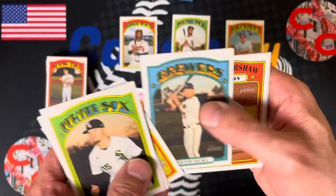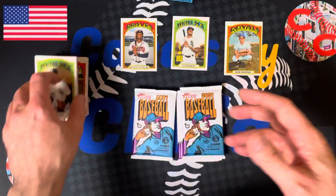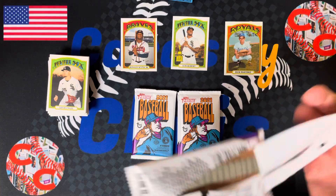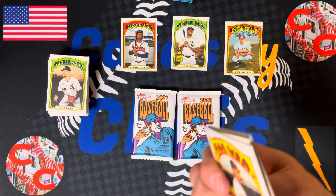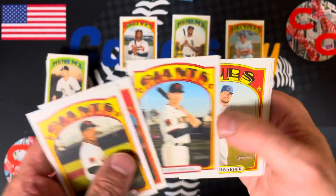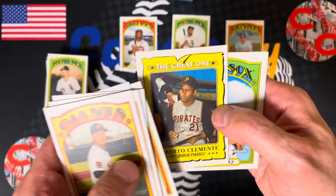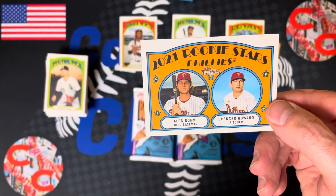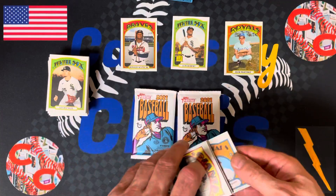Dustin May. Keston Hiura having a tough start to the season. As you can see, this is not a rookie card set. Jalen Garcia, Jacob deGrom throwing up zeros. Roberto Clemente, the great one — insert. And rookies: Alec Bohm and Spencer Howard. That is a nice card too — keep that out.